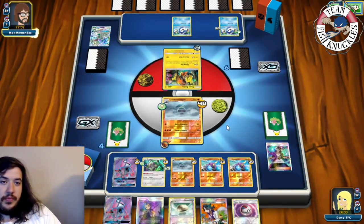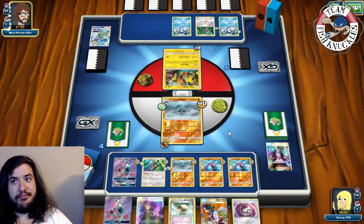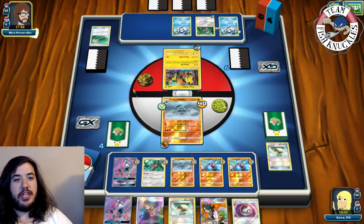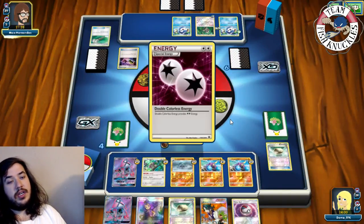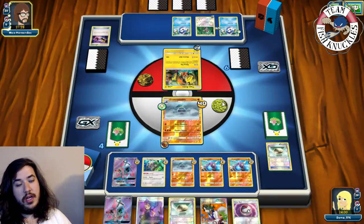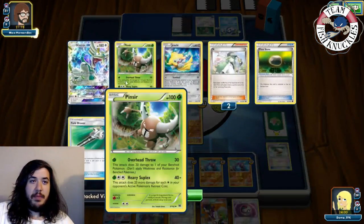An Oranguru comes down for opponent. DCE onto Oranguru, Field Blower removing our Float Stone off the bench. Opponent has only played about three item cards. A Special Charge goes back to his deck. Instruct for one on Oranguru - looks like it misses. We might see a Flying Flip next. Sycamore discarding a Pinsir and a Jirachi. Crowbombable continues being really strong.